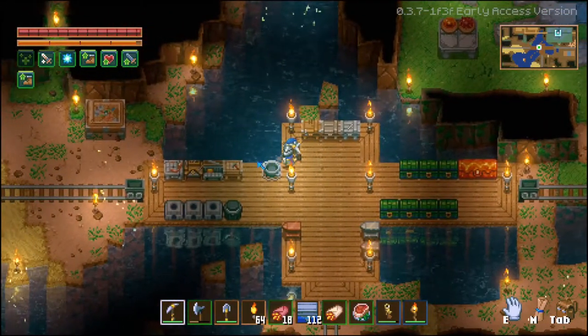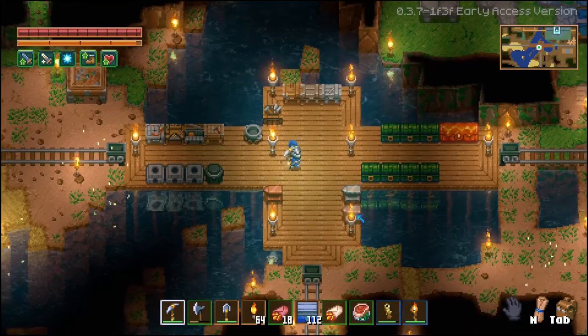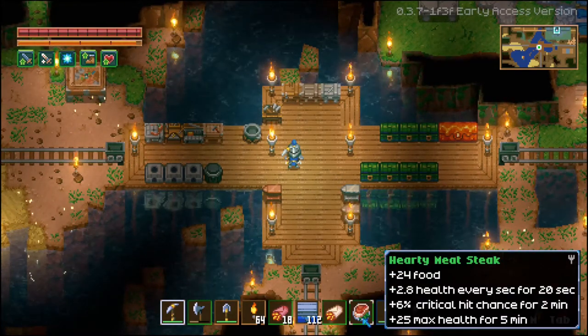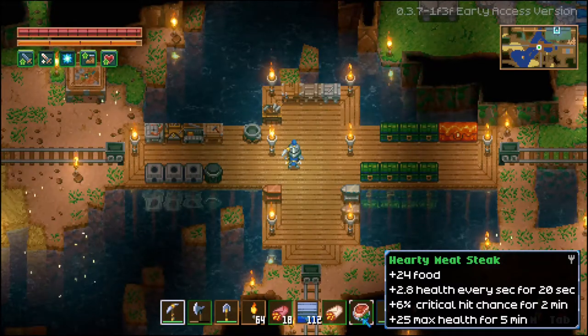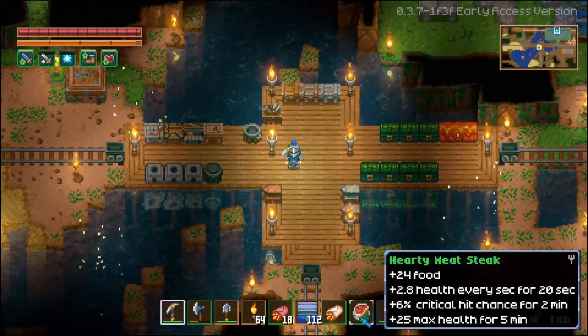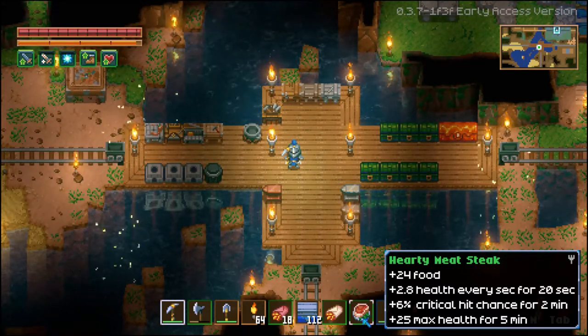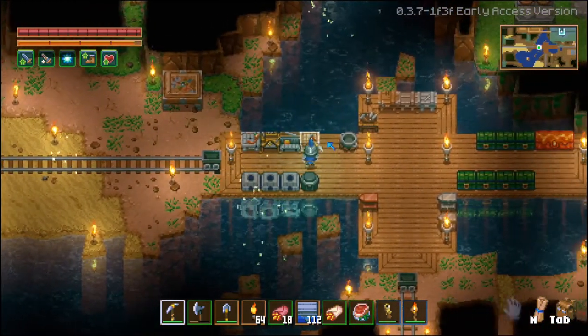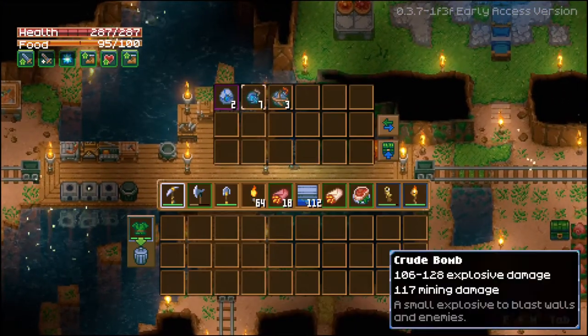All the different food you can cook in this game is very interesting to me because there are so many different combinations. You can combine basically every ingredient and it combines its stats. For the most part, all of these seem to be basic foods giving around 21 to 24 food. I think we're going to make an attempt on killing Gorm — might as well.